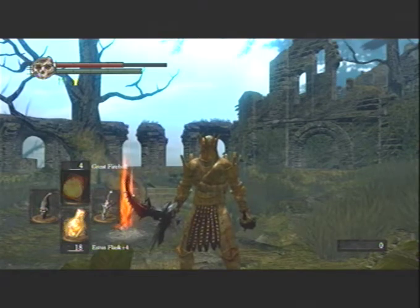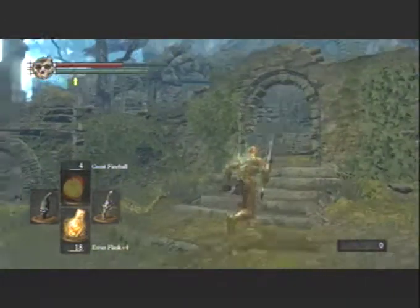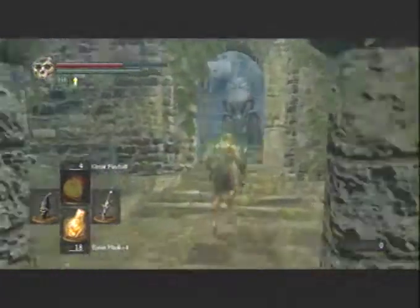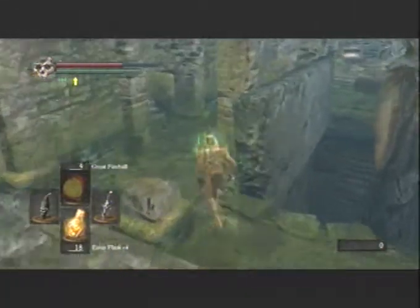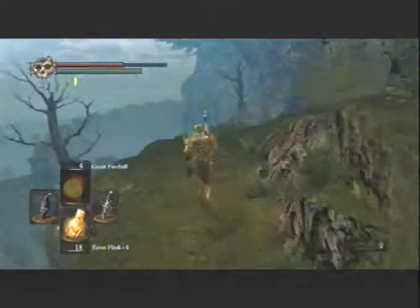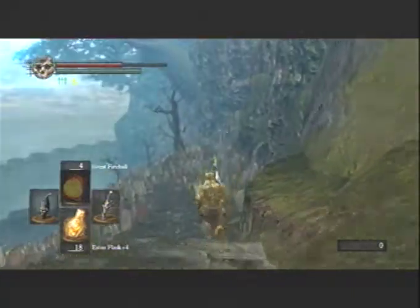Hey guys, welcome to another gameplay of Dark Souls. Isaac here, and we're going to take a journey to the catacombs. I'm going to show you three things: first, we're going to find the Dark Moon Ring; second, we're going to find the Gravelord Covenant plus the Gravelord Sword plus the miracle; and third, we're going to find the catacombs blacksmith. You want to start at the Far Link Shrine and walk from there.